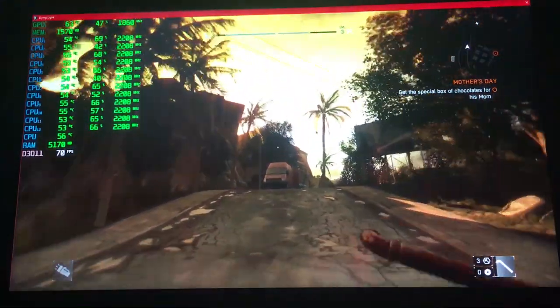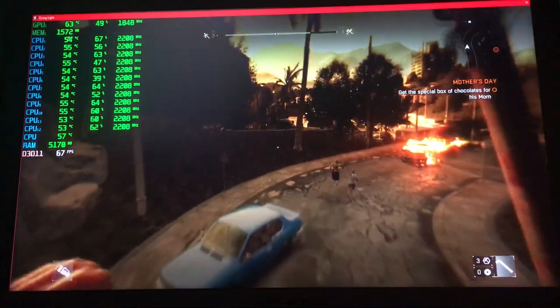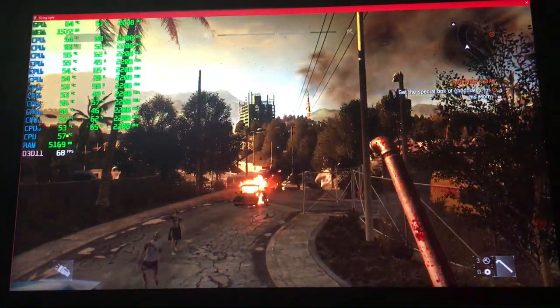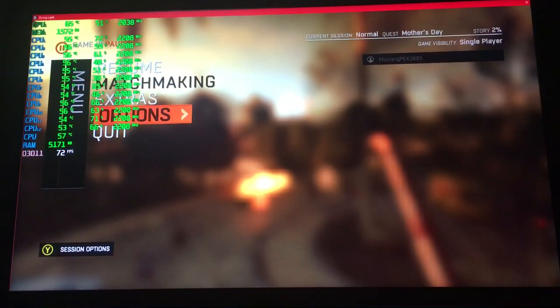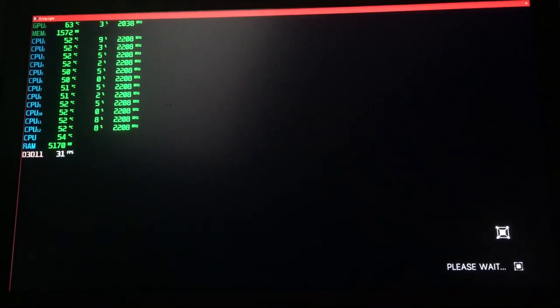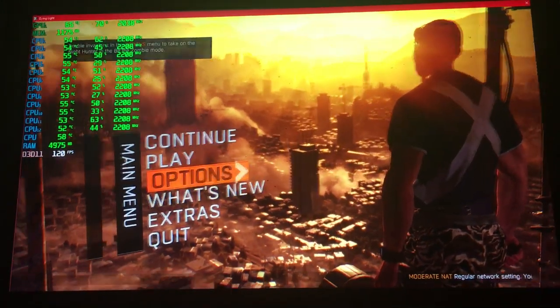So that gives you an idea on Best Performance mode. I'm going to quickly go back to the menu to change graphics settings. As you can see, the frame rate is very high on Performance mode. So we're going to go back to the main menu and change settings.